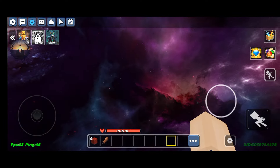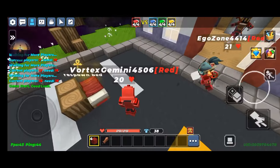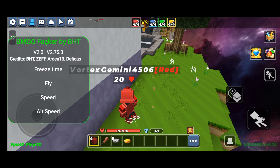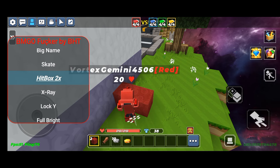Oopsie, that wasn't meant to happen. Next is big name, which makes your enemy's name big. Then skate. There is also X-Ray and Double Hitbox. I'm not sure what the others do, but the Lock Y feature does this.